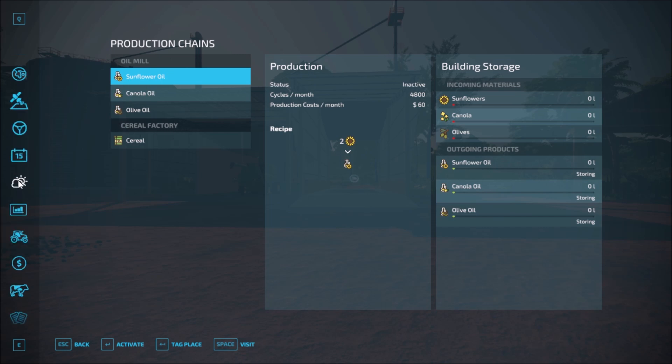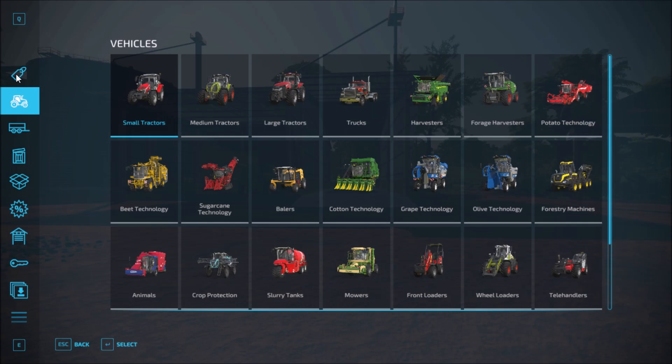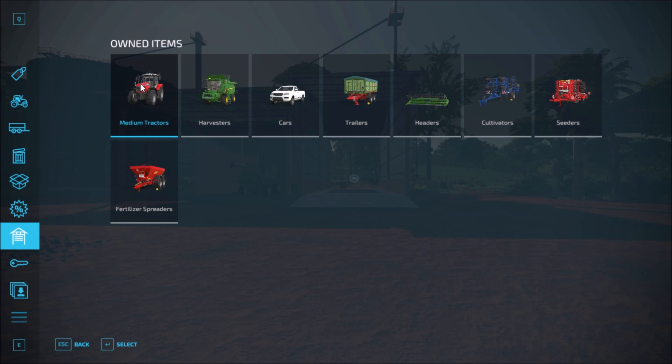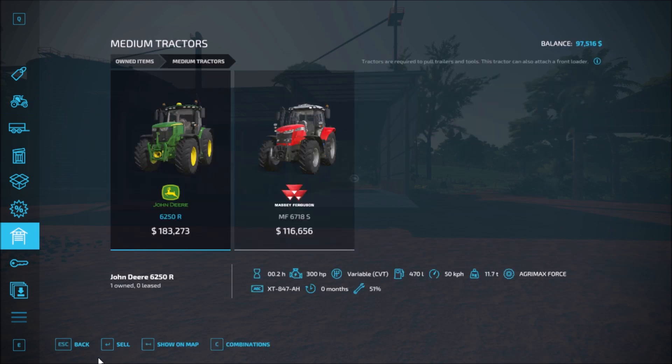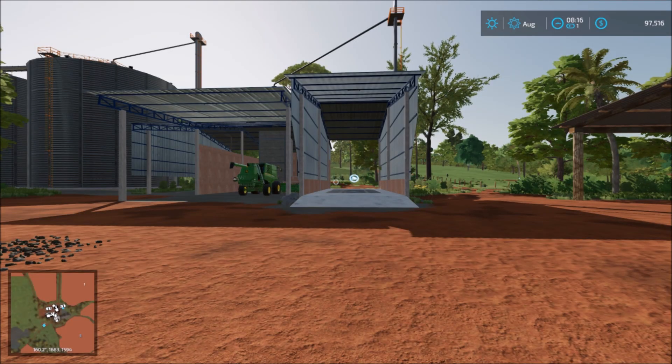In the garage we have two medium tractors, a harvester, a car, a trailer, a header, a cultivator, a seeder, and a fertilizer spreader. There's everything there.